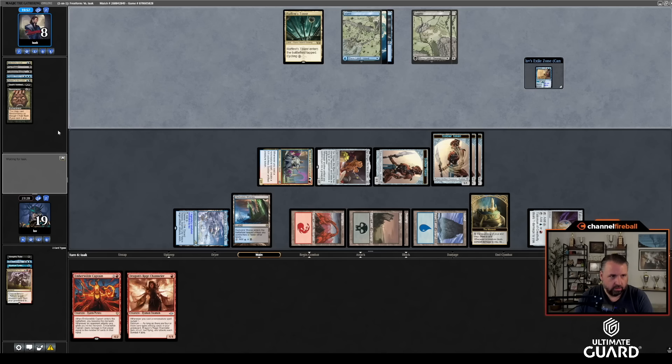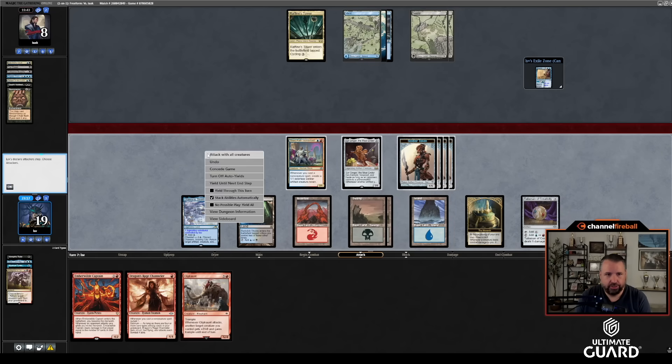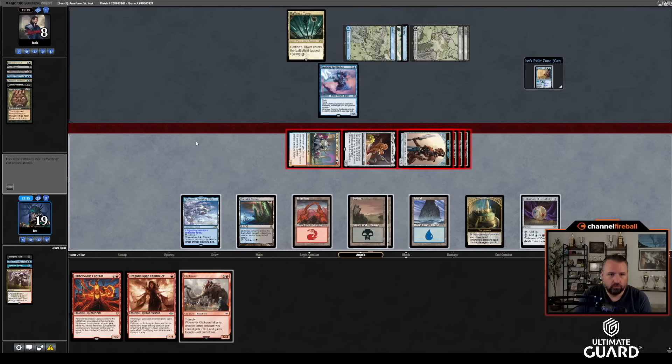I'm not sure if making him discard was better than dealing two and getting back Urza. The other play was deal two and get back Urza. Smirking Spelljacker here — if I attack with everything, he can Spelljacker the Iconoclast and go to one. I'm okay with that. He puts him to one; I have Brazen Borrower to block. I was just going to block the Sir Ginger — go to two. That also works for me.